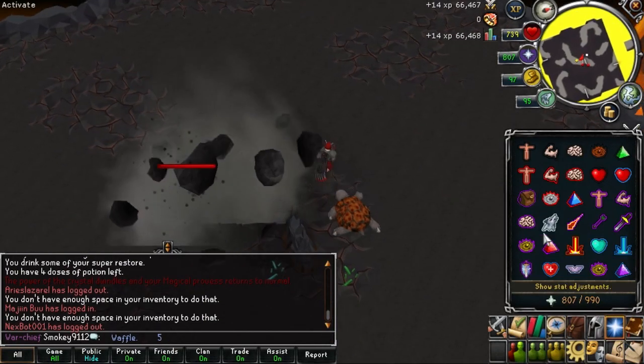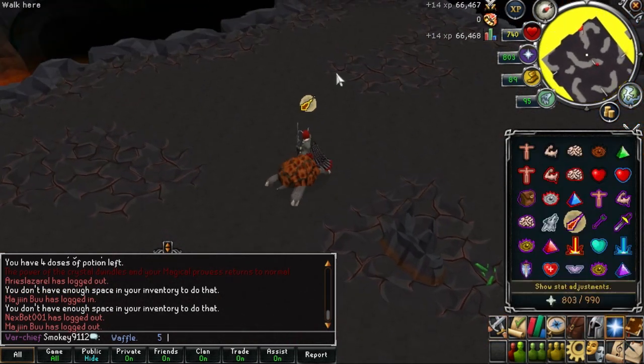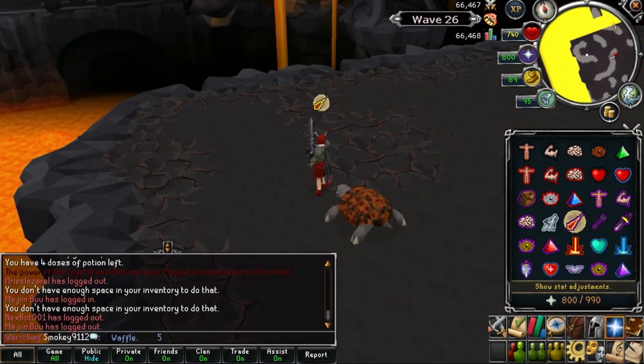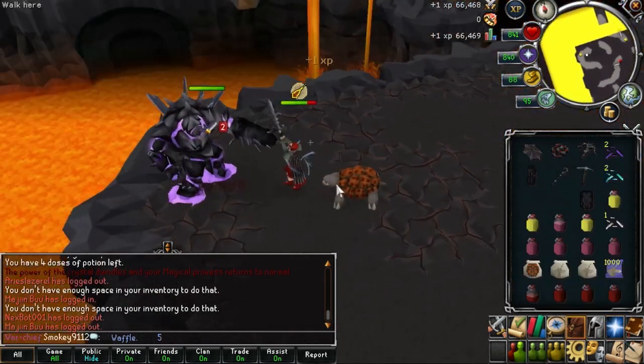On wave 26, a ranger will spawn northwest, a level 400 mage will spawn to the northeast and southeast, and two level 300 melees will spawn to the south. An invulnerability crystal will have spawned in the center — pick this up because it will be useful for wave 35.